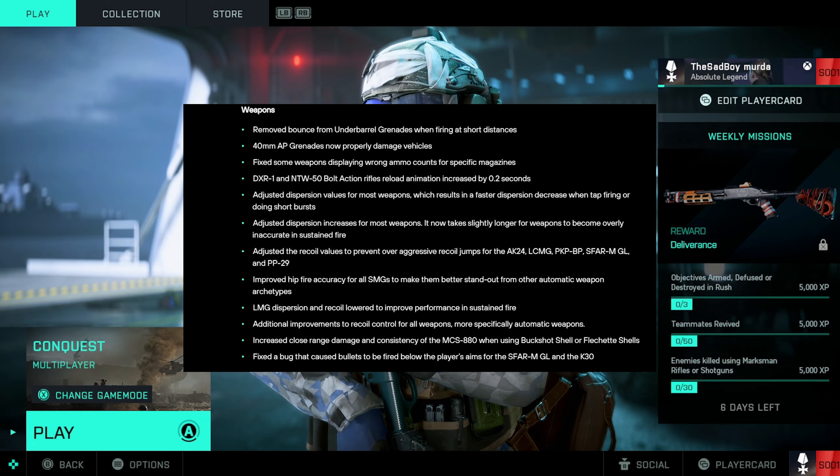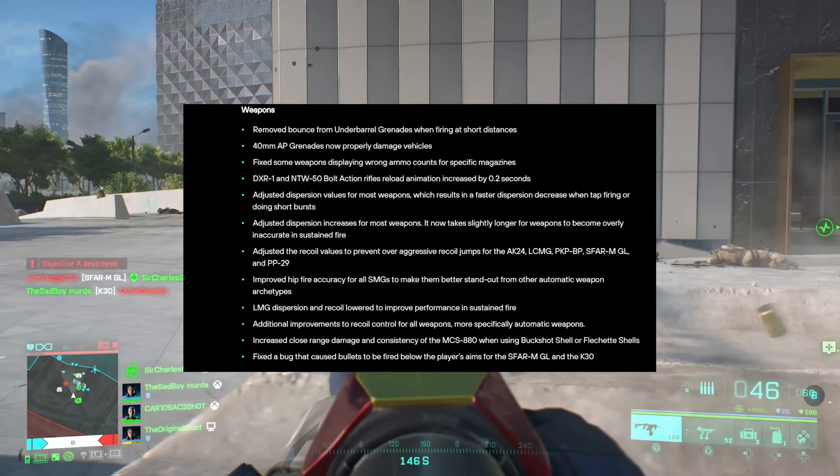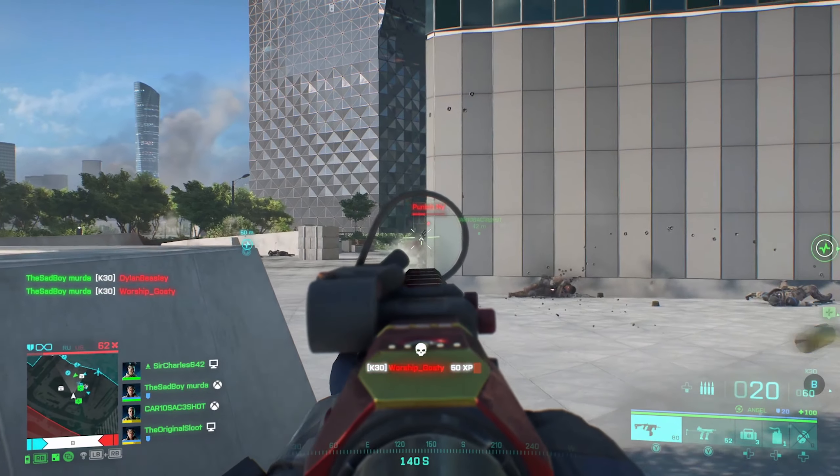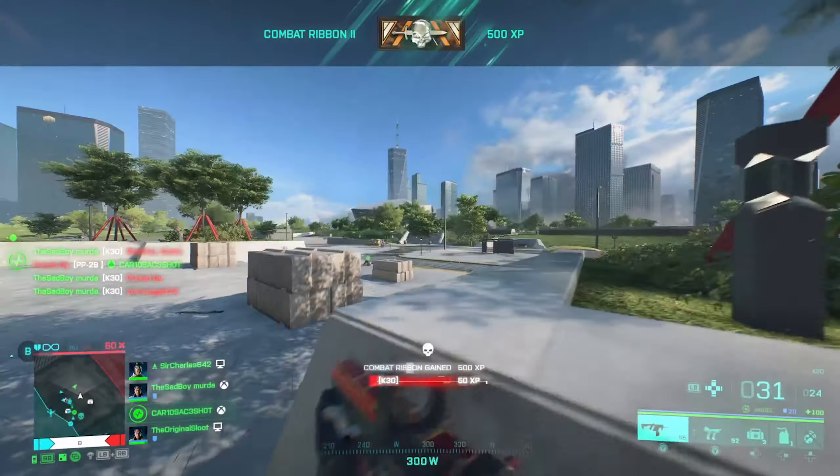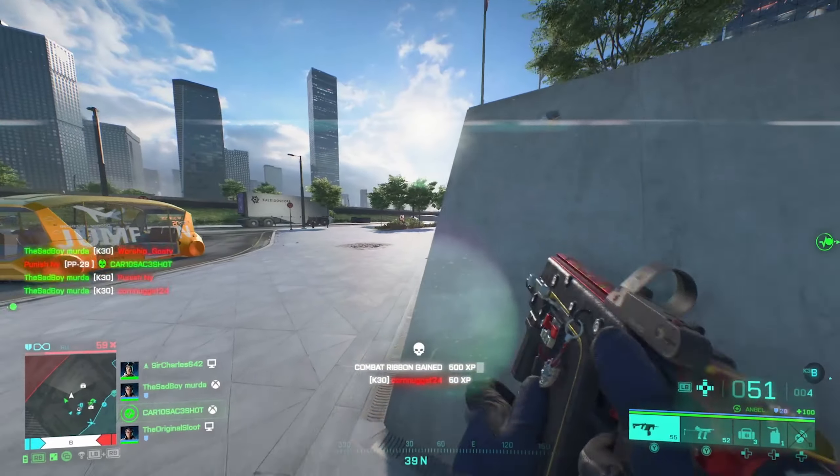They improved hip fire accuracy for all SMGs, which is actually wild. Following up, on the S4 and the K30 there was a bug that caused bullets to fire below the player's aim, so the K30 is literally nuts right now.